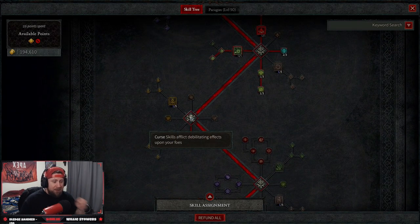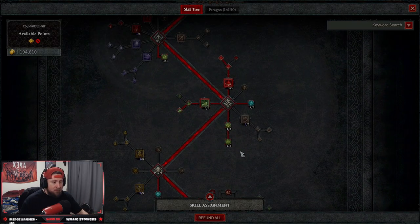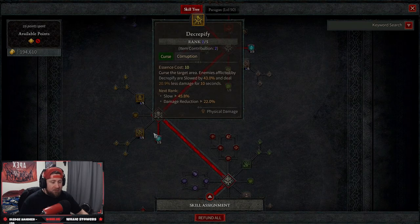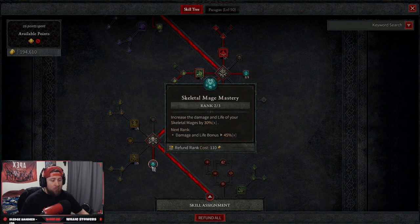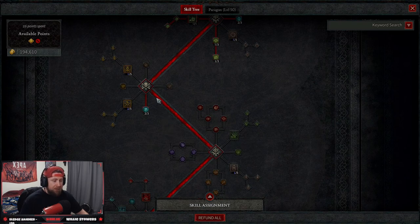Down to our curse skills — we're only taking one, which is Decapify. On an AoE it makes enemies slow, which allows us to deal more damage to slowed enemies — great synergy with Plague Corpse Explosion. Then we have Skeletal Mage Mastery, increasing the damage and life of our skeletal mages by 30%. We need this to keep them alive so they're constantly generating corpses — that's the other big way this build generates corpses, from our minions.